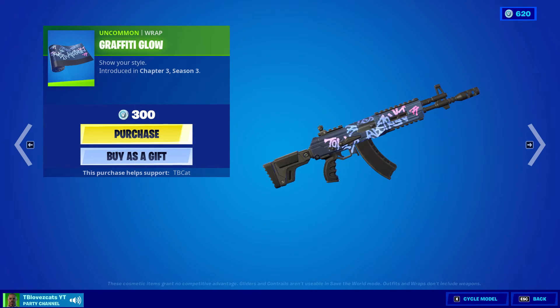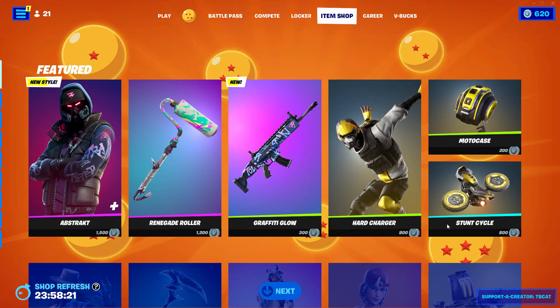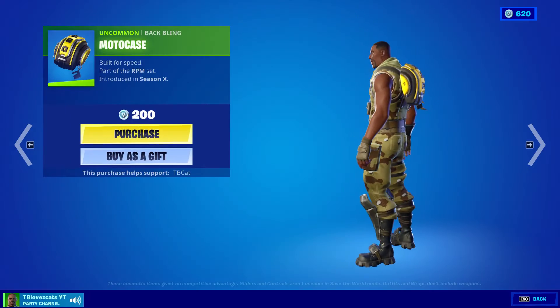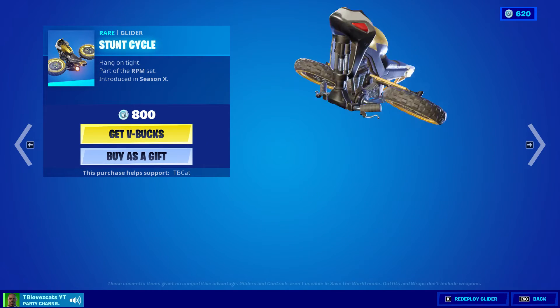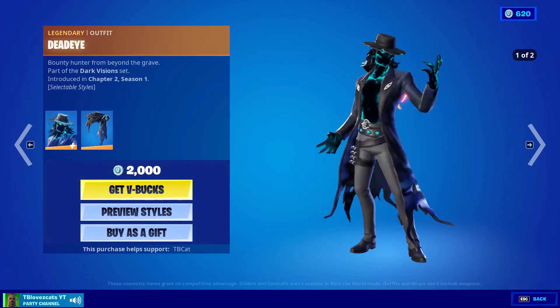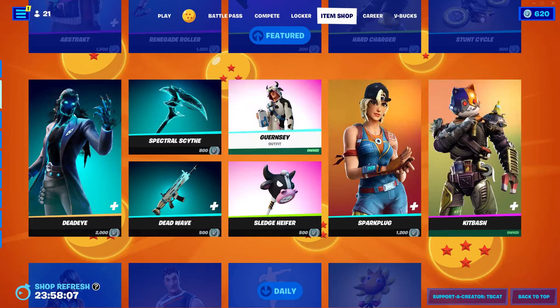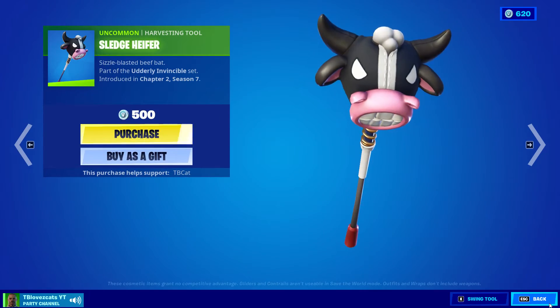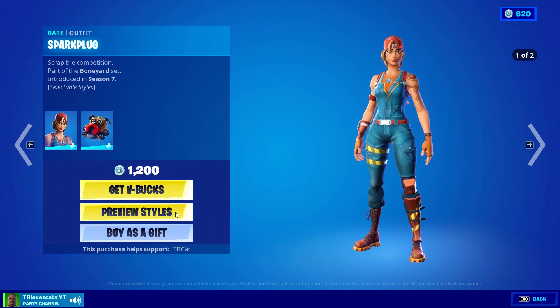We have a brand new wrap called Graffiti Glow, which goes with the new style of Abstract. Also, Charged — Hard Charger is back, Moto Case, Sense Cycle which is very cool, Dead Eye is back, Spectral Scythe, Dead Wave, Guernsey — I haven't seen Guernsey back in a while, that's kind of cool — and Spark Plug.